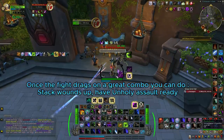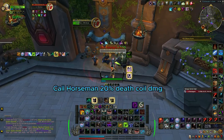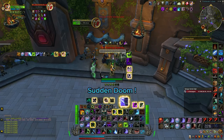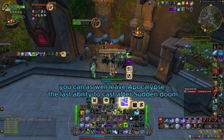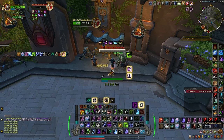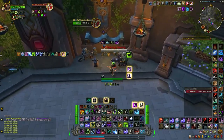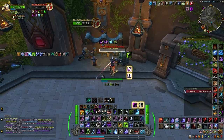Once an arena drags on, a good combo: Apocalypse, Unholy Assault, and then use two Sudden Dooms. You can get even more Sudden Dooms and prioritize popping them immediately. Chain of Ice — and you can use Apocalypse as the last ability, because right now it pops even with one Festering Wound, so you can leave that for the end.